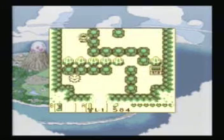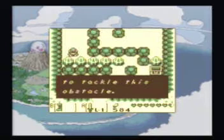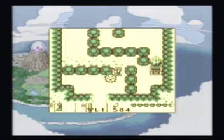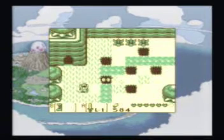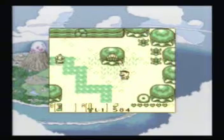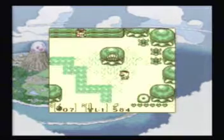That's another thing you can do with the dash boots — I like them, but at the same time I really don't like them. If you go here and bomb this wall, it leads to a fairy fountain, so if you're low on health, it's right there.